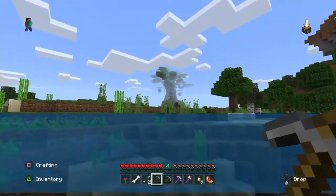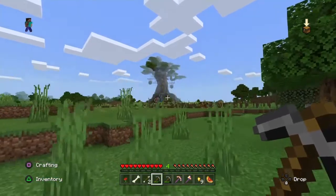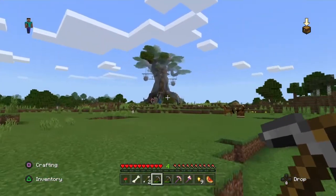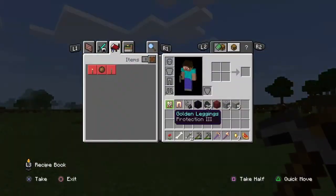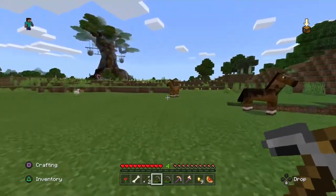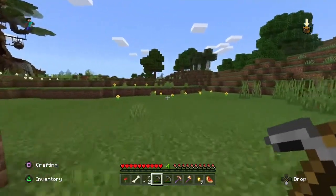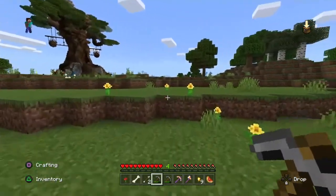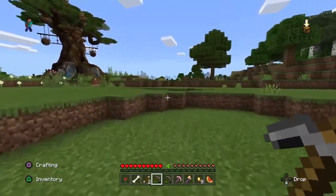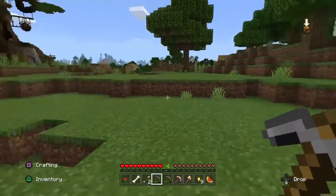That giant treehouse definitely comes in handy — a huge marker to help us find our way around the world. Okay, so we've got 29 coal. I'm not going to risk it. We've got some horses here. I'm going back to our mining shaft.